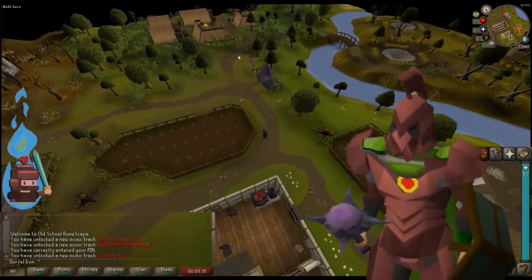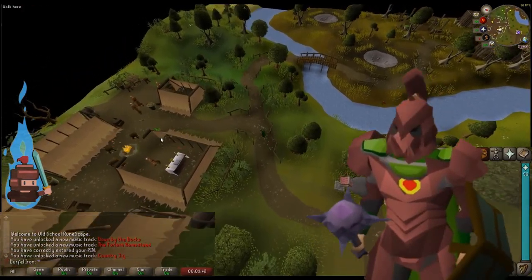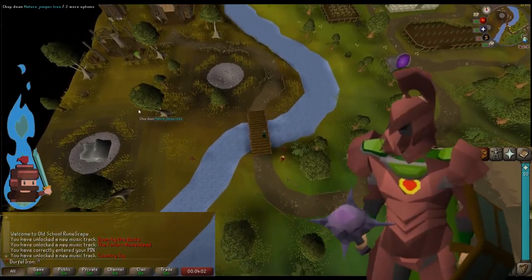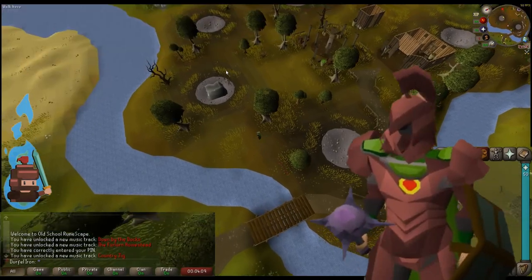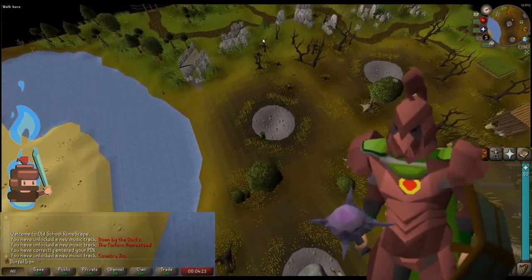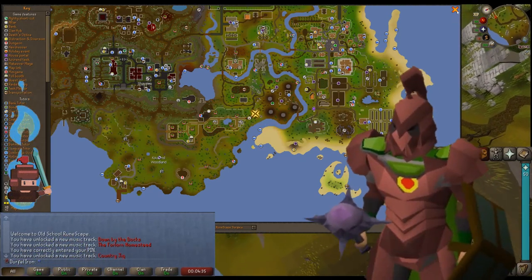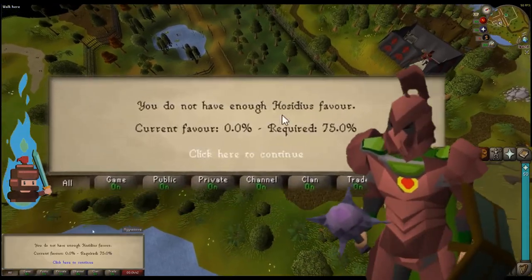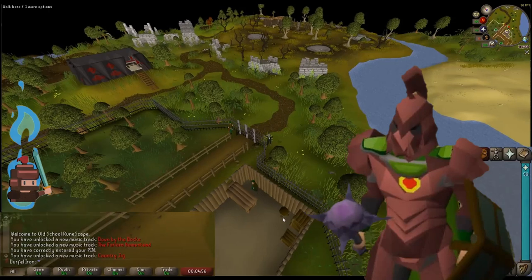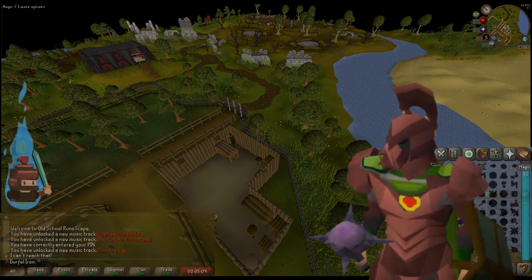Something I wanted to add to this update is a real sticking point — upgrading your hatchet. It's easy to get a steel hatchet as a Hardcore Iron Man by buying one from Bob's Axes in Lumbridge, but the only way to get a better axe up to a rune hatchet is to gain favour with one of the houses of Great Kourend and join the Woodcutting Guild to buy one. Without that, clue scrolls and monsters that drop mithril axes seem to be the only way forward. This is something I want to improve quickly — if you've solved this problem please leave a comment and let me know.